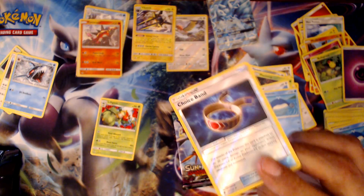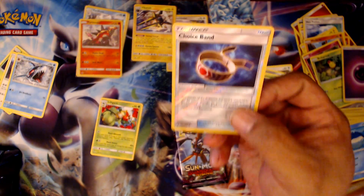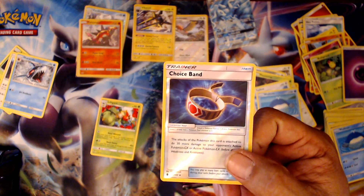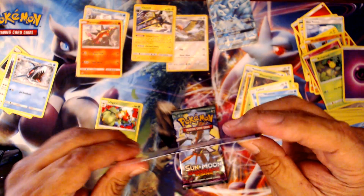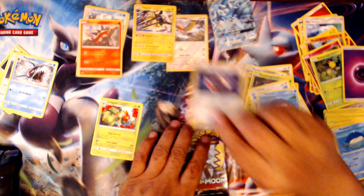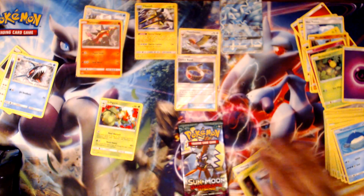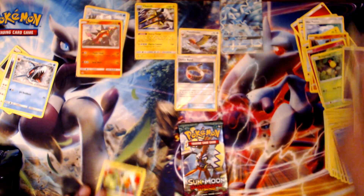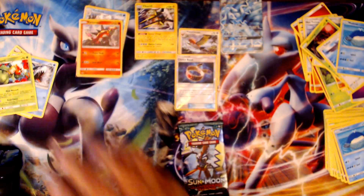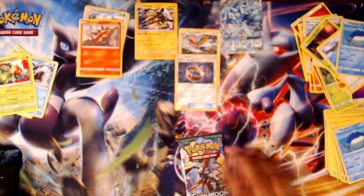If I had a choice of a trainer holo to get, it would be this one — the Choice Band. Everybody's after this card, this and the Aqua Patch. We are still lucky — we got the Alolan Ninetales GX. Very surprising, this regular rare right here.